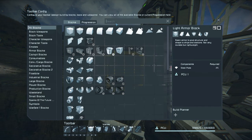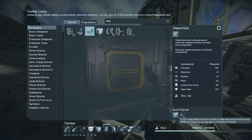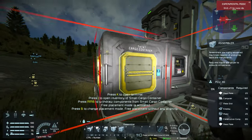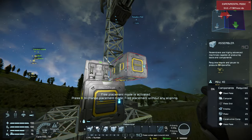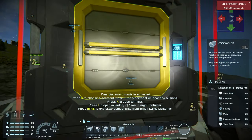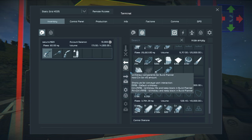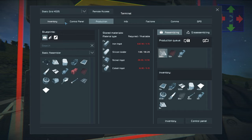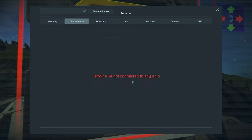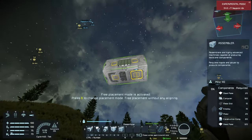Next we're going to look at the assembler in the G menu. The full assembler has some really cool advantages over the basic assembler. I'll put it in the build planner with Ctrl+2. I really like to have a full assembler ready to go before I start trying to build a ship - it just makes things a lot easier. I'm short on computers so I'll move those up to priority.